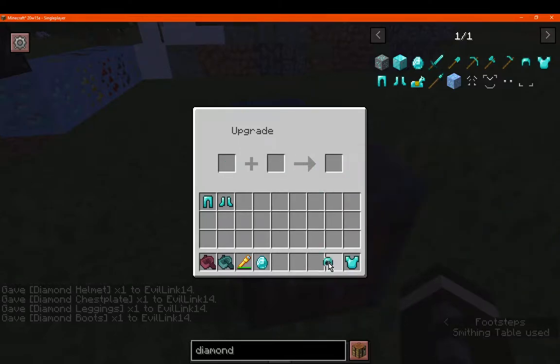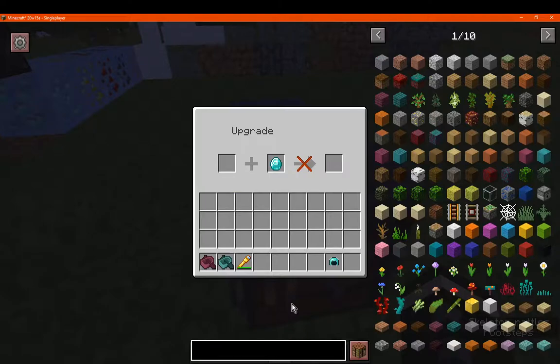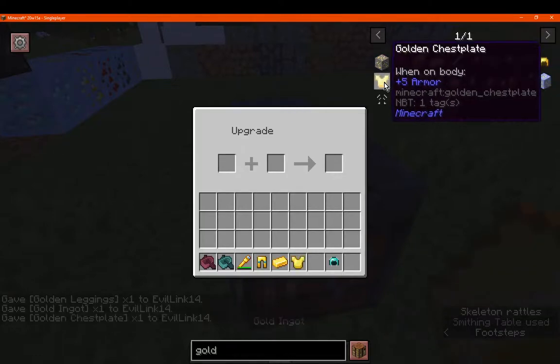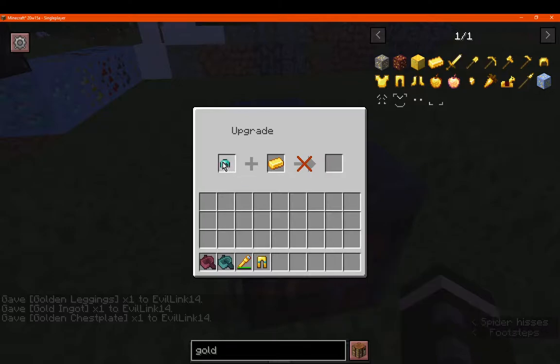Cobblestone doesn't work as an adornment, iron is possible, diamond on diamond is obviously not possible. It seems you can't use the same resource, and you also can't switch adornments out once applied — so if you don't want iron anymore, you're kind of stuck with it. Uncrafting likely won't work either.